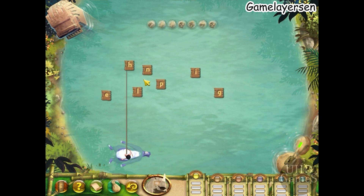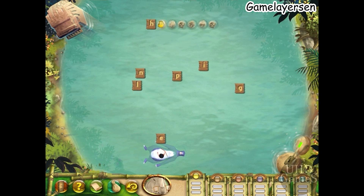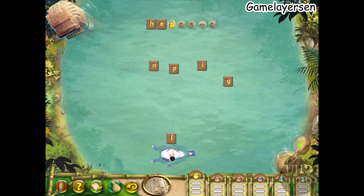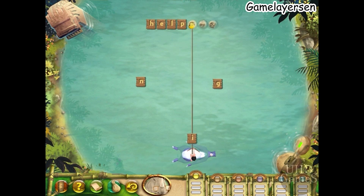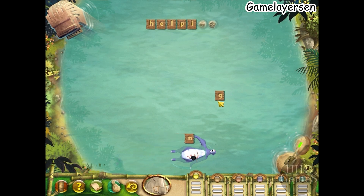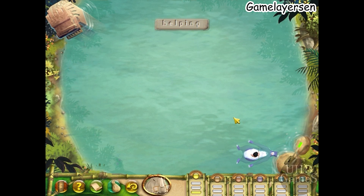Use these letters to spell HELPING. Click on a board to select it, then click on a stone at the top of the screen where you wish to place the board. You are already holding a board — click on the water to drop the board you're holding. Oh, nice shot Mowgli.